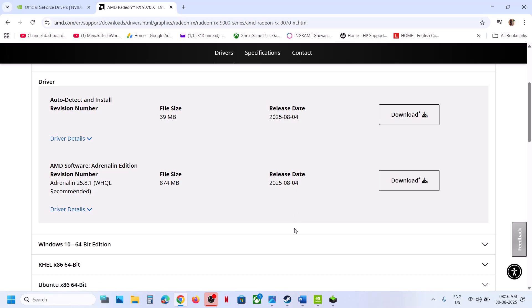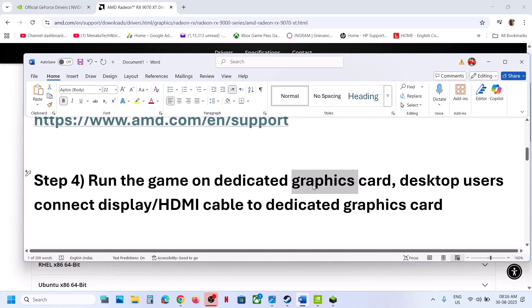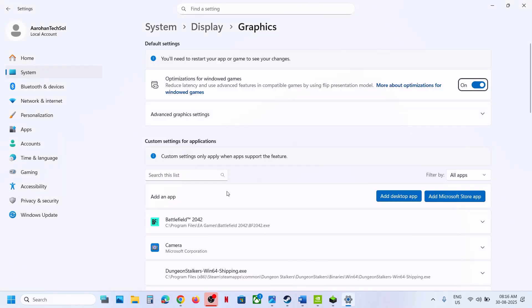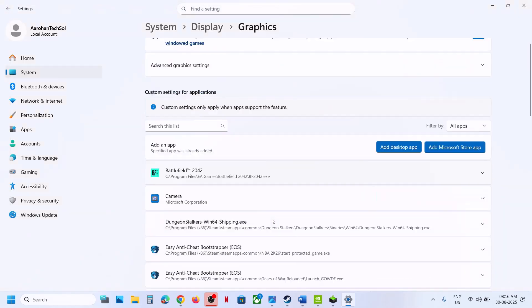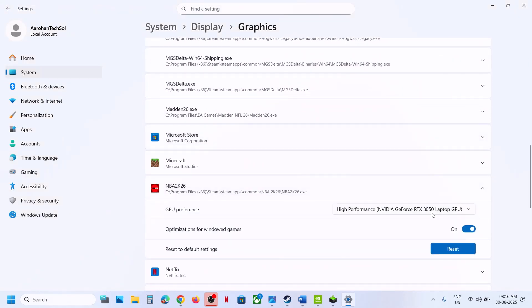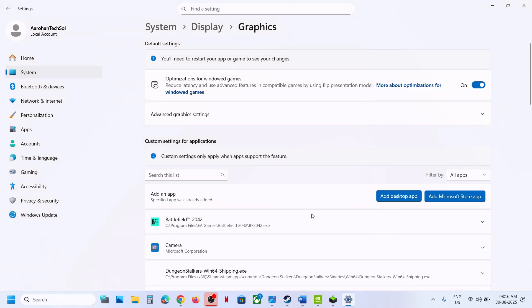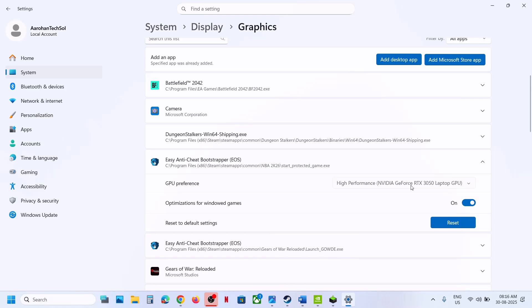Now run the game on the dedicated graphics card. For this, type 'Graphics Settings' in the Windows search box, click on Graphics Settings, then click on Add Desktop App. Go to the game installation folder, select the exe file, and click Add. Once the game is added, click on it, select High Performance. Also add the 'First Start Protected Game' entry and set it to High Performance.